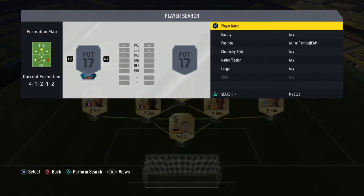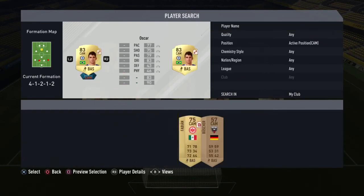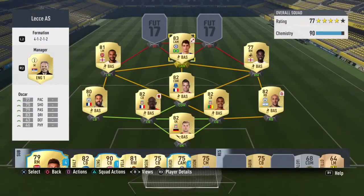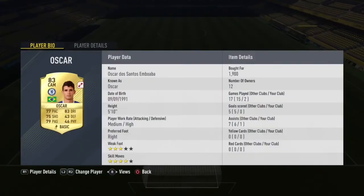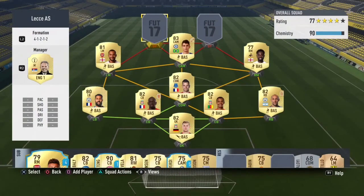CAM is probably the most important position in this team because it controls the middle and links up front. The best option here is Oscar. People don't really rate him in this game but I think he's a really good player — four-star skill moves and 83 dribble. What really appeals to me is that 79 pace and 82 dribble combination, because you can get past those slow defenders and then pop it into who you have up front. He's a great player and I really think you should buy him.